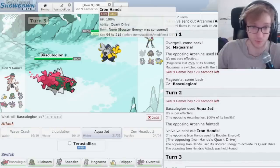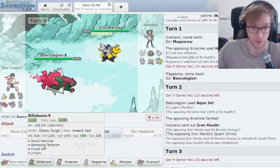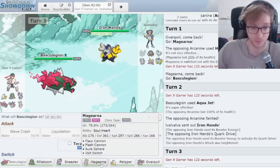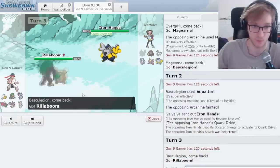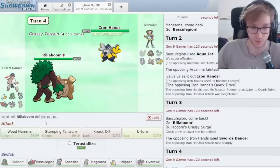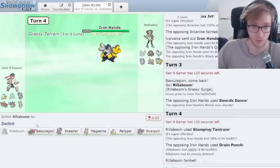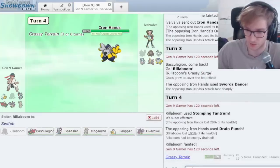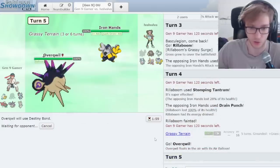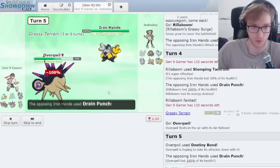They're going to use an Electric move, Wild Charge or something of that ilk. What if I go Rillaboom? Would it be so bad? They've Swords Danced up. Stomping Tantrum is doing how little? That did less damage than I've ever seen. They don't know I have Destiny Bond and they're going to play right into it.